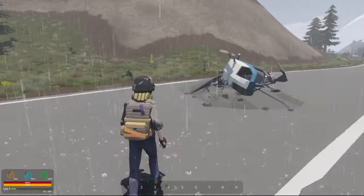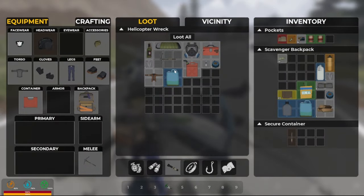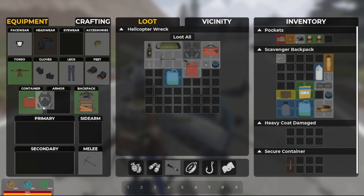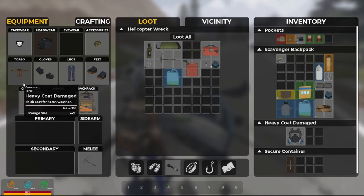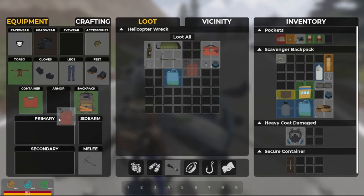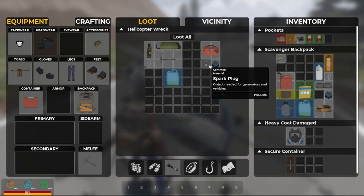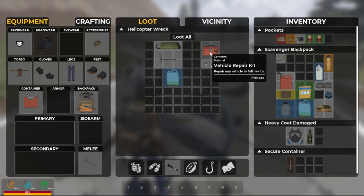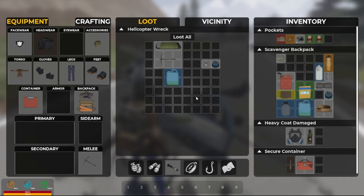Some dead zeds on the ground. We'll drop that, put this on. That's likely something we're going to use — if we ever get back to our vehicle we can use this fuel. More nails! There's a Molotov as well — throw that in. Grab that vehicle repair kit.